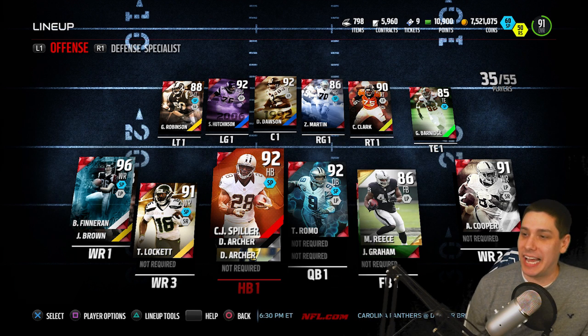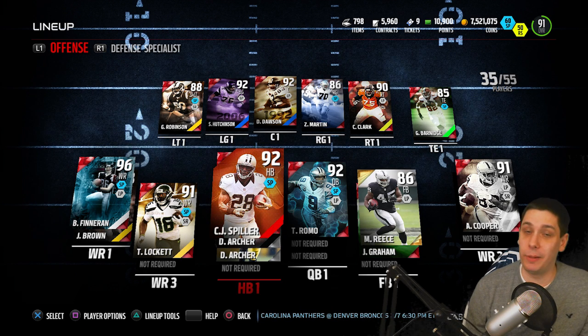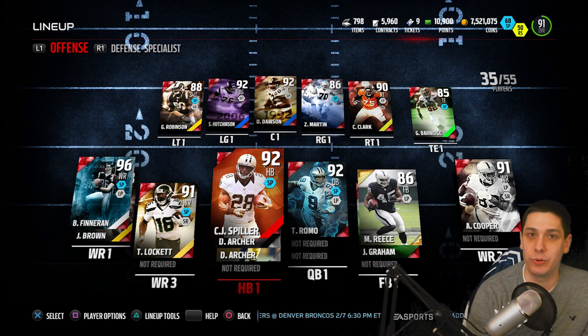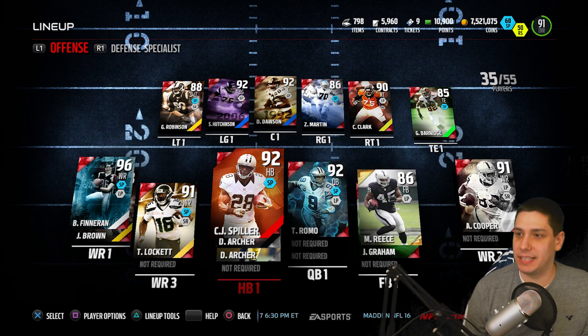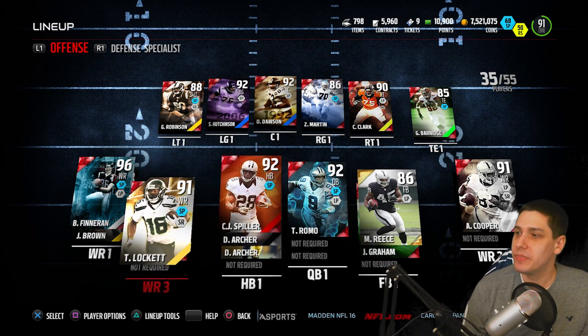Let's talk about a little bit more of the team. CJ Spiller at running back — this is a Campus Hero — and then we've got the Most Feared Dre Archer backing him up. It's all about speed and agility with these guys. CJ Spiller is also a really good receiving running back. I've been utilizing my running backs a lot more in the passing game recently, so I'm trying to get guys that can go out there and catch passes, and Spiller can do that pretty well.